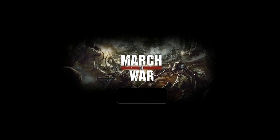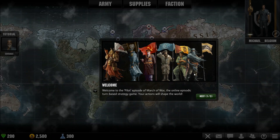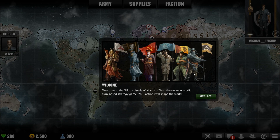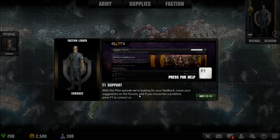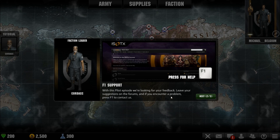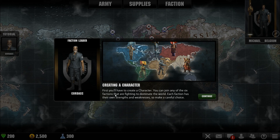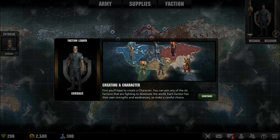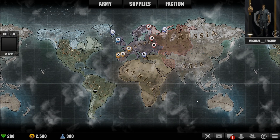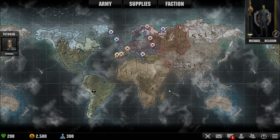March of War - large war beast like the war elephant. Those are animals! Welcome to the pilot episode of March of War, the online episodic turn-based strategy game - your actions will shape the world. With this pilot episode we're looking for your feedback. Leave your suggestions on the forums and if you encounter a problem press F to contact support. First you will have to create a character - I did that already. There are six factions: USA, South America, Africa, Europe, Russia, and China. So yeah, that's it for now - thanks guys for watching, see you guys next time.